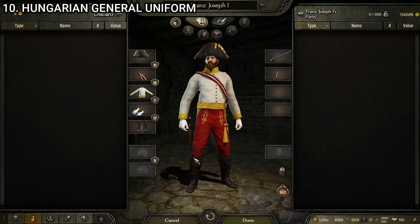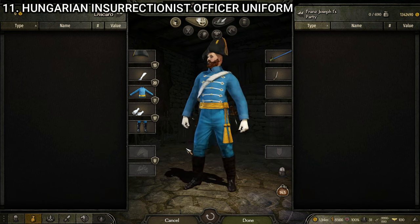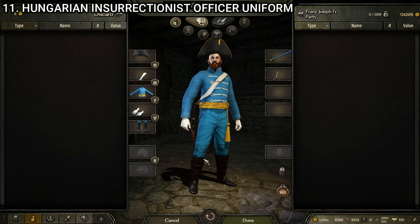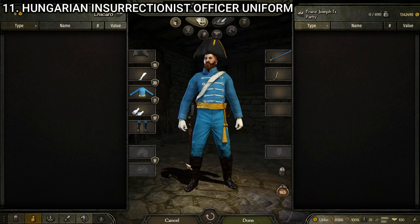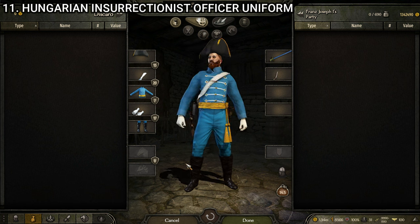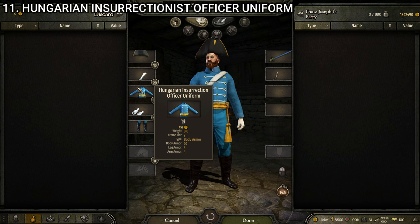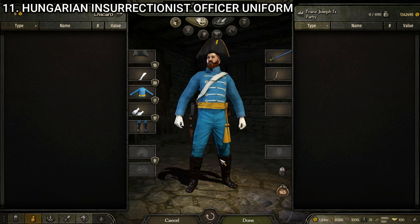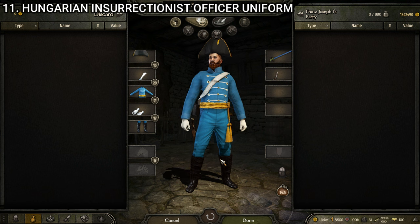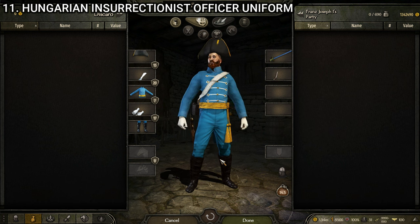For our final Hungarian uniform, we have the Hungarian insurrectionist officer — the officer variant of the insurrectionist we covered earlier. It's very, very blue, which I like because it helps it stand out amongst the troops and doesn't blend in nearly as much as a lot of the mostly white uniforms. It's made up of the officer's bicorne, the cavalry bandolier, the Hungarian insurrection officer uniform, the officer's gloves white, and the Hungarian officer boots. It's very similar to the enlisted insurrectionist, just slightly fancier — officer's boots, officer's shirt, a gold sash on the waist, and white bandolier and gloves instead of black. Very officer themed.